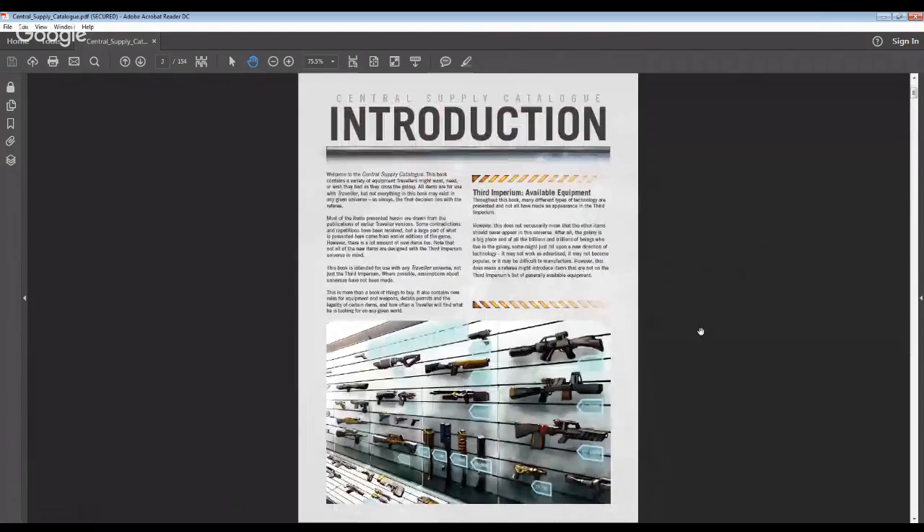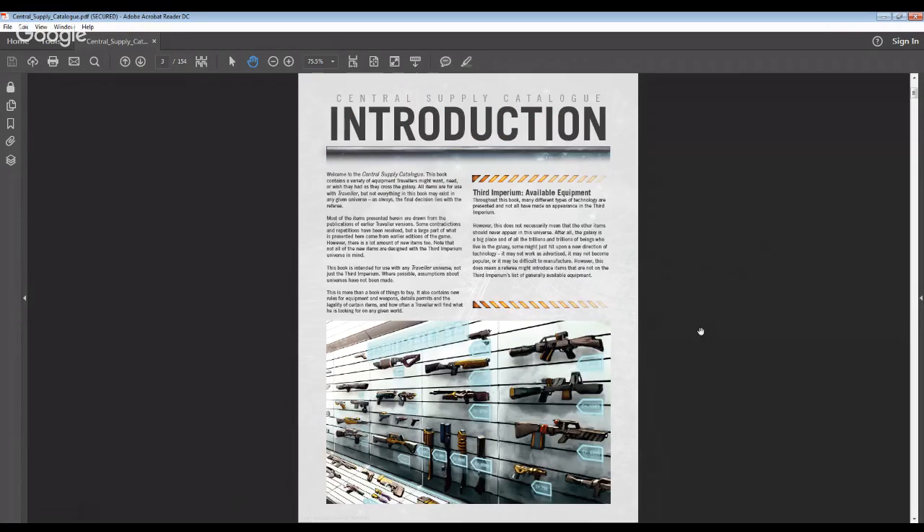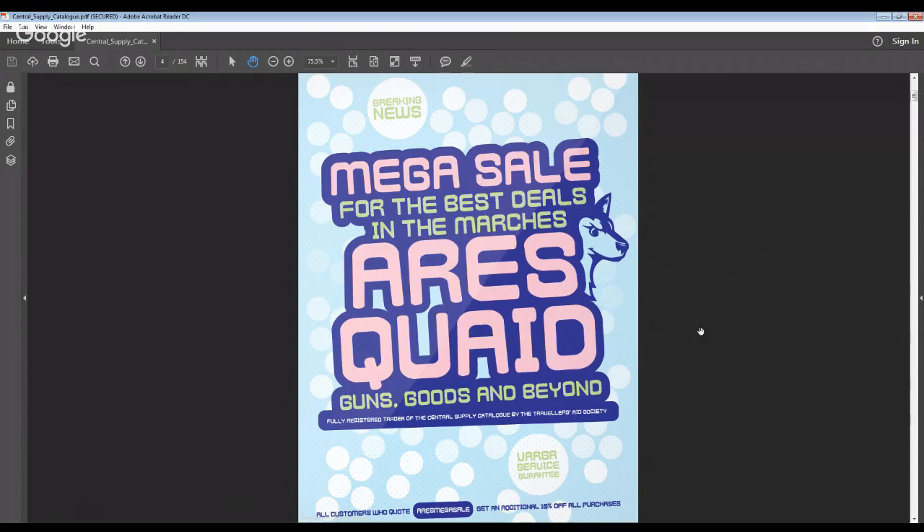It's written by Matt Sprang, who is one of the major figures over at Mongoose. This is the introduction — there's a little blurb here about the Third Imperium, and it notes there's actually some technology in here that is not generally available in the Third Imperium setting. Here's an example of one of the really cool things that second edition Traveler books include: in-universe advertising. It's a mega sale of Ares Quaid — guns, goods, and beyond. Love that.